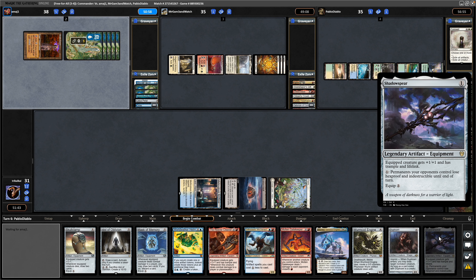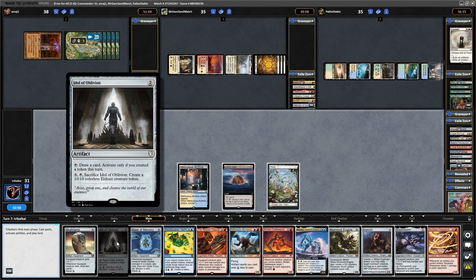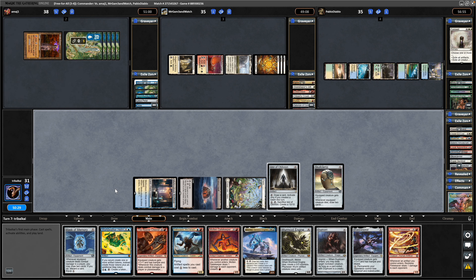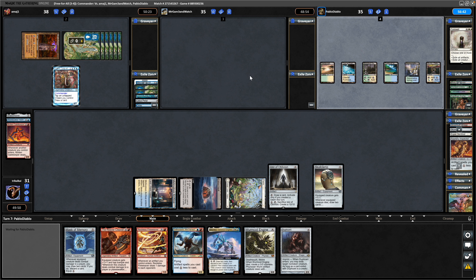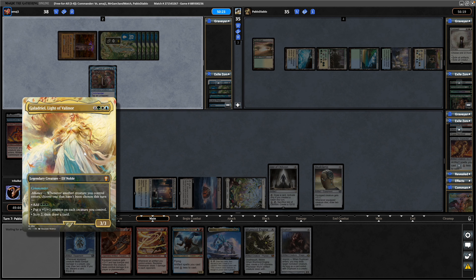Did draw into a Shadowspear with the Esper Sentinel on the way out. How can we make tokens? We can't at the moment, I don't think. Just trying to think about drawing extra cards with Idol of Oblivion — that's not going to happen for us. So we'll just try and get as many permanents down as possible so we don't have to discard quite as much. Still going to have to discard three — back in top-deck mode. Azami, Lady of Scrolls straight back into play — awesome. And then the Boros player just decides to scoop. If anyone should be scooping here, it's me. Galadriel into play for the first time.